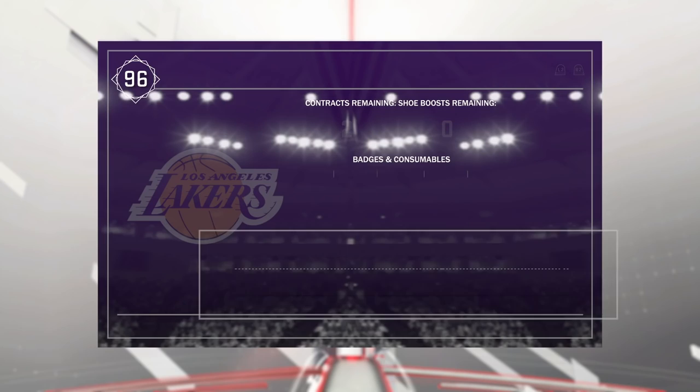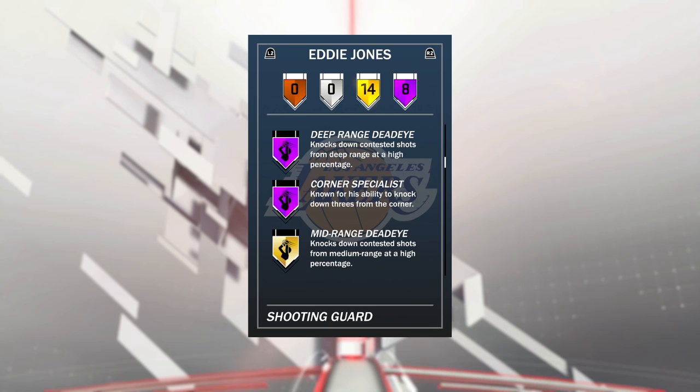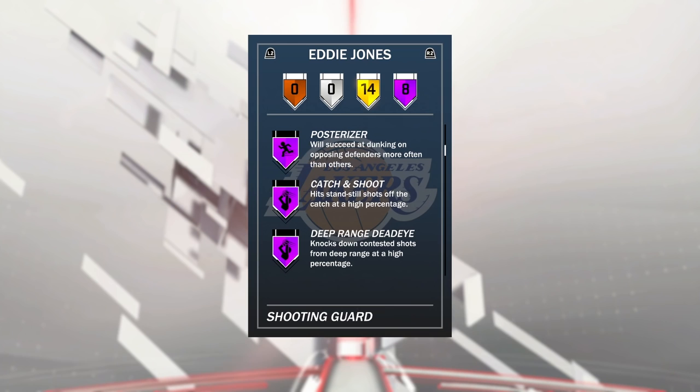Let's take a look at the badges. Eight Hall of Fame badges: Hall of Fame Pickpocket, Hall of Fame Pick Dodger, Hall of Fame Pick and Roll Maestro, Acrobat, Post-Raiser, Catch and Shoot, Deep Range Deadeye, and Corner Specialist. He also has 14 other gold badges. The only badge any card is really missing to be OP is Hall of Fame Tireless Scorer, but with Deep Range Deadeye and Post-Raiser, we can't turn that down. This card is looking exciting.